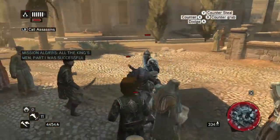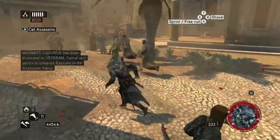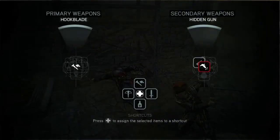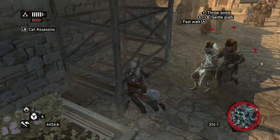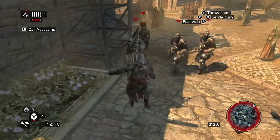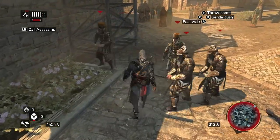Then you want to attract the guard by running up to them and lure them over to the scaffolding. Then bust out your Caltrop Bomb, wait till they all line up, and throw it as close as you can to them while keeping them next to the scaffold.